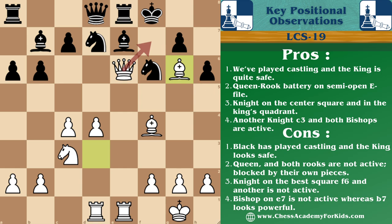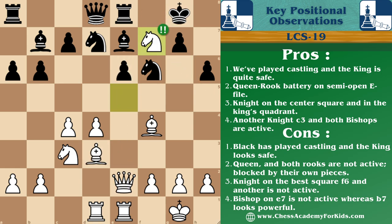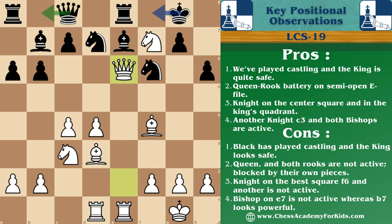So after knight capture f7, the queen goes to c8 and then queen capture pawn. After this, black has two options: moving the king to f8 or moving queen to b8. But we are threatening a discovered check by moving our knight to d6, which attacks the queen. That's why black resigned the game, as white is completely winning in this position.